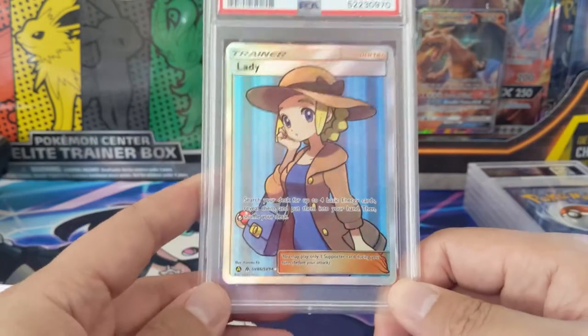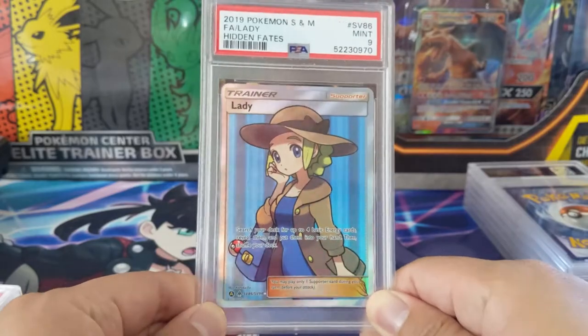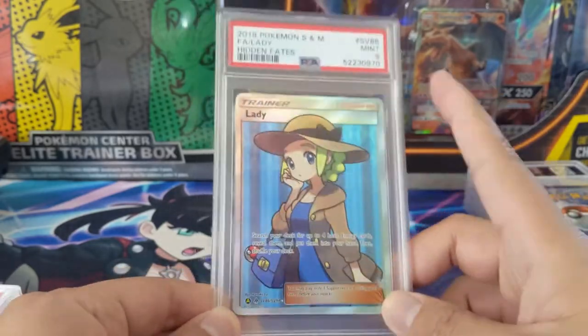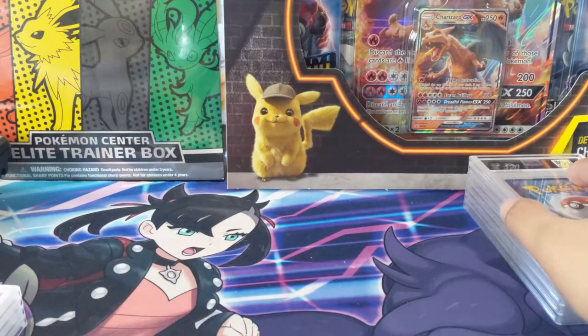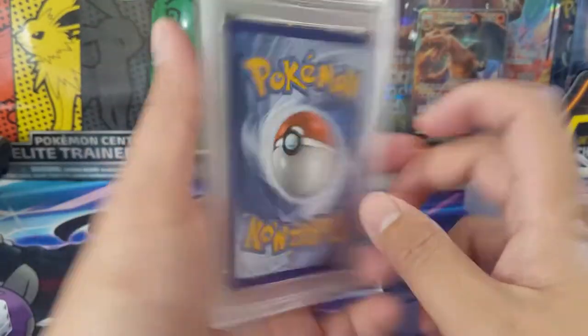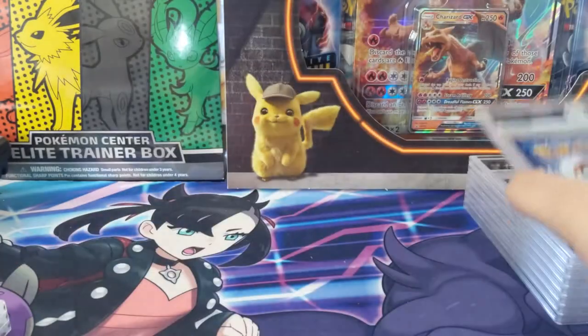We got a full art supporter Lady — just so much good stuff in Hidden Fates, I forgot about the supporters. Unfortunately this one also got a Mint 9. I'm not sure if I'll send more Ladies or may have to pick one up on the secondary market. And we got another Gyarados from the tins — another Gem Mint 10.